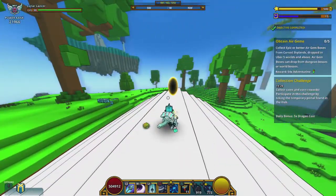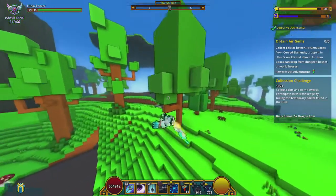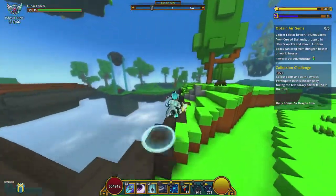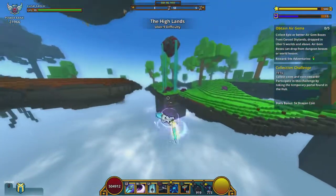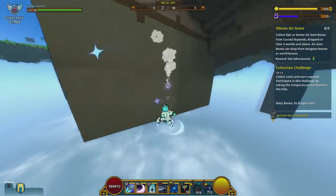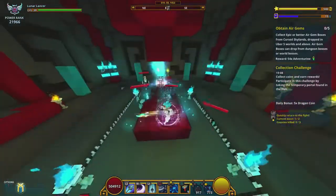So we have our quest. We're in an air world. We're going to try to get five gem boxes. You can get gem boxes from any dungeon or world boss. One-star dungeons give you one box, and three-star bosses will give you two boxes.